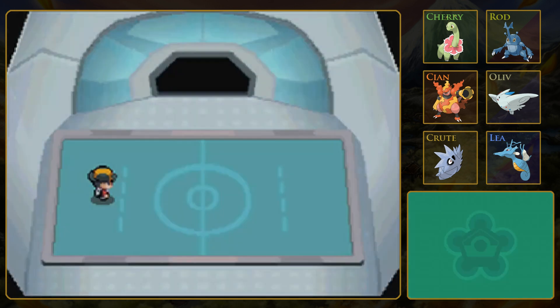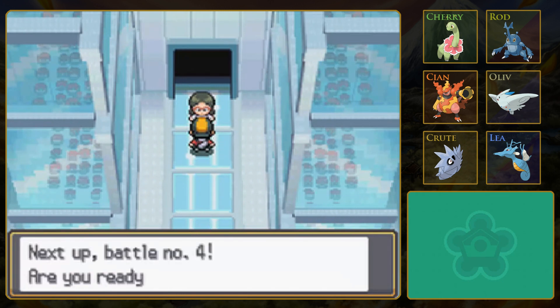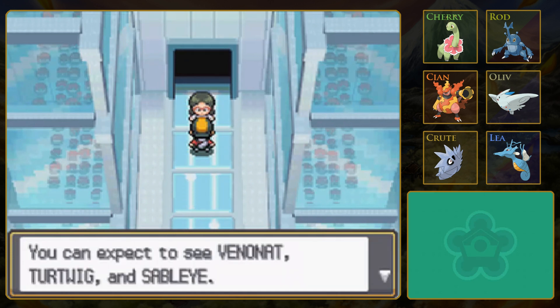Three down, four to go. And it's probably gonna get harder from this point out. It'd be really cool to actually battle with higher level, evolved Pokémon, but I guess you have to do some win streaks to get them. Venonat, Turtwig, and Sableye. Or maybe that's only in later rounds they don't tell you the Pokémon? Because we're already at number four and we're still hearing what they are.